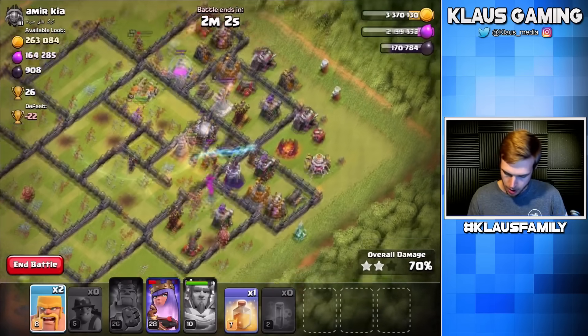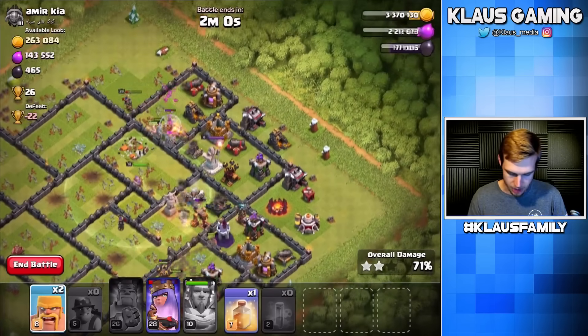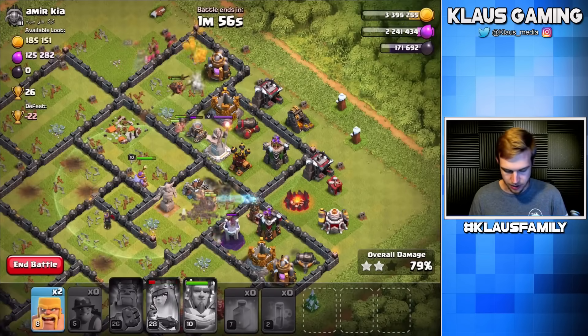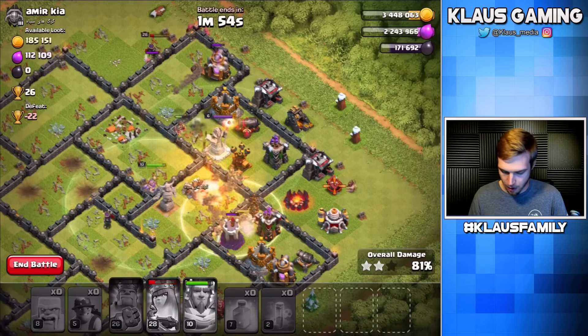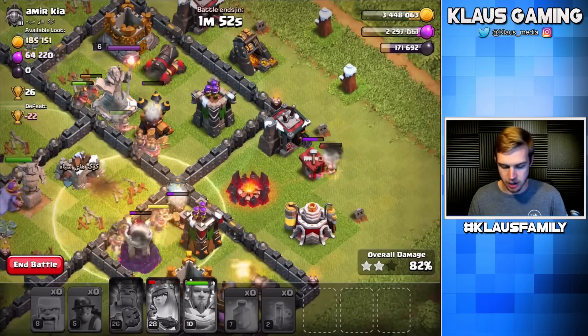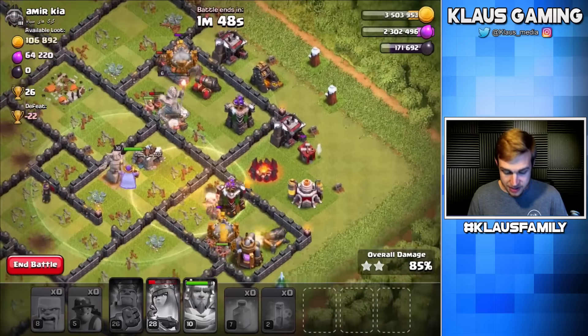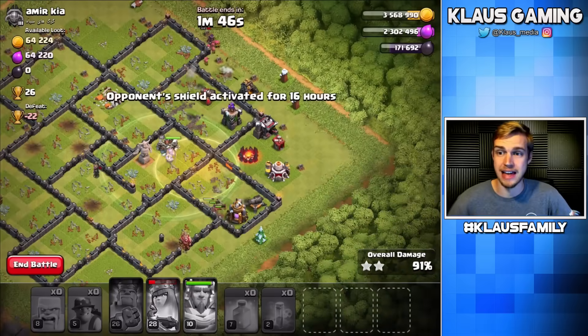I said don't die on me — what are you thinking? Let's heal that and get a couple barbarians out here to tighten up the funnel. Stupid archer towers. But I think this is going to be okay — I think this is going to be a three-star.